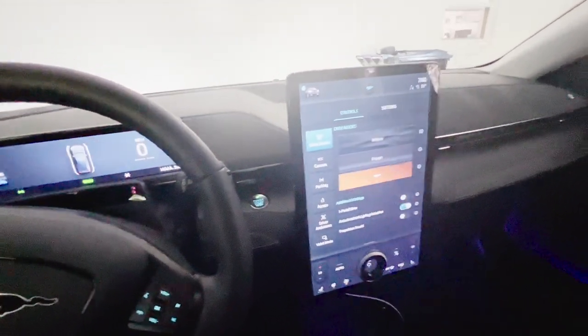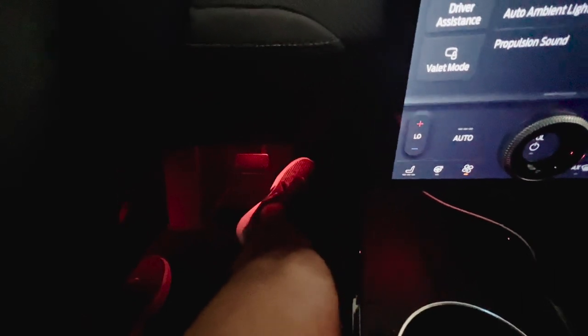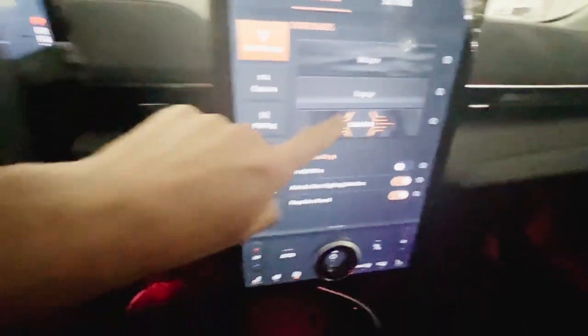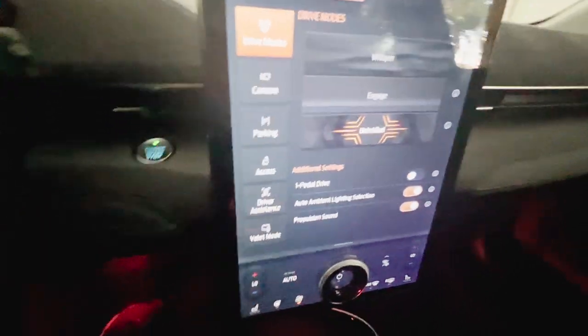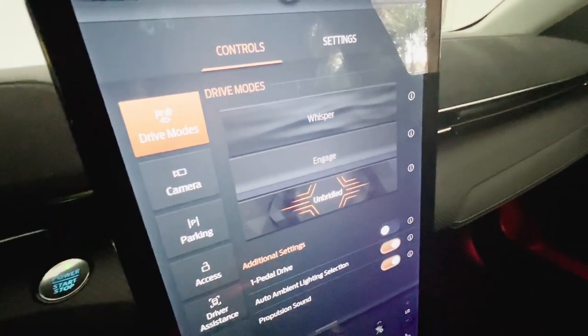Alright, so we have unbridled mode on, propulsion sound on — let's hear this bad boy. Nope, nothing. How's it going guys, thank you so much for joining me in this video. We're going to be talking about the three drive modes in the Ford Mustang Mach-E. Ford has engineered these drive modes to be a little bit different and just to keep things fun. The names are absolutely ridiculous — I love them: Unbridled, Engage, and Whisper.